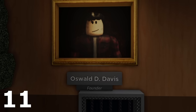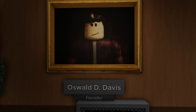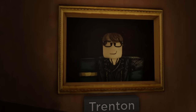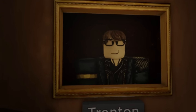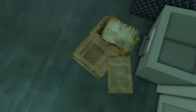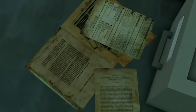Number 11 is going to be the founder. The founder is called Oswald D. Davis, and we also had Trenton as well. As you can see, the founder was the one inside of this room. This room is really guarded — there's even a room with ammunition and such things like that. So it definitely feels like they were planning something or had something going on here that not a lot of people knew about.